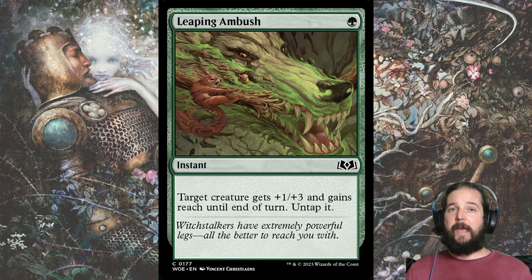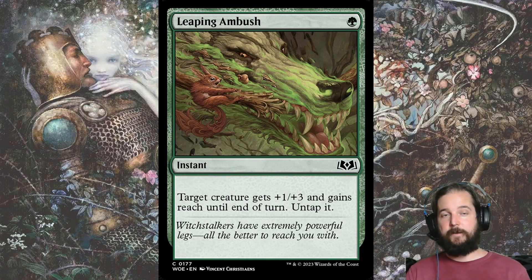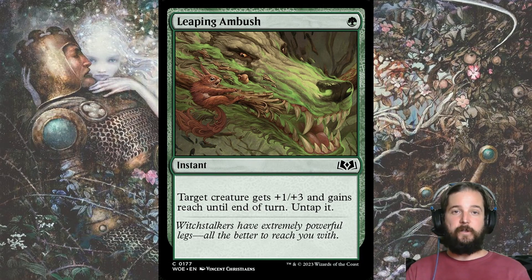Leaping Ambush has been pretty impressive in Golgari. It works quite well with Scream Puff when you come up against a 5-5 like Gingerbread Hunter or a 6-6 like Hamlet Glutton. Or you can use it to save your early blockers from removal or simply to win a combat. It also untaps the creature so you can catch your opponent off guard — just remember to do it before declaring blockers. The reach can be relevant if you're up against flyers.